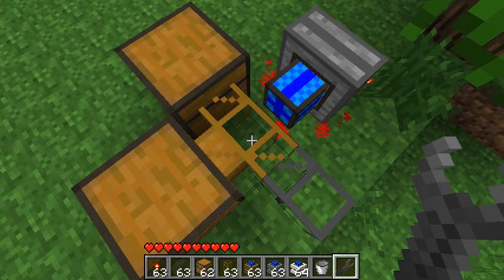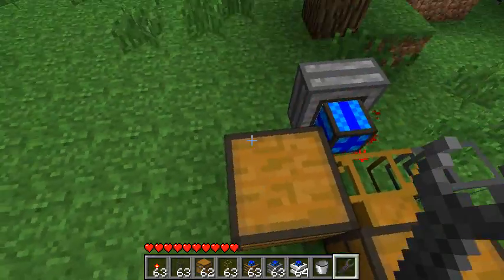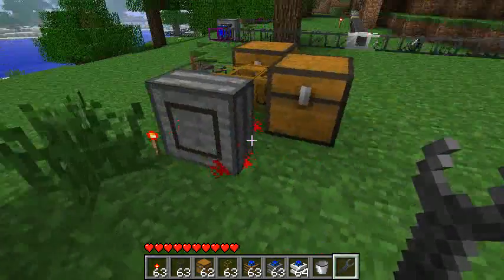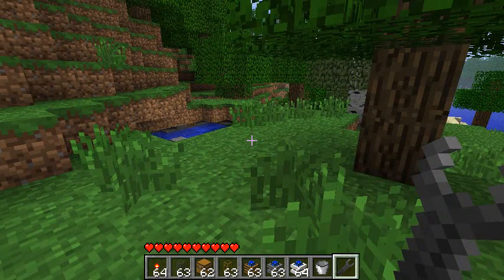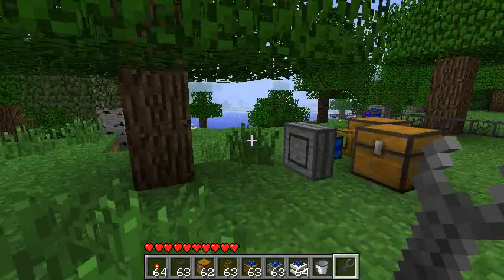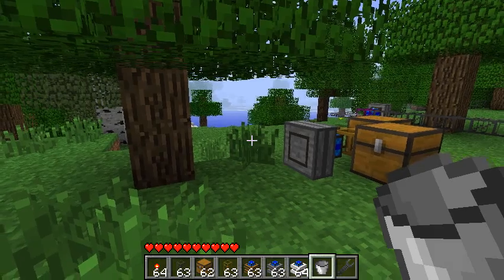It used to be difficult to work around this kind of pipe because every time you would place a block next to it, it would change the input. Now that's not the case anymore thanks to this new item. Let's get back to the engines. The third kind of engine is called the iron engine or combustion engine, and it is going to be based on a new resource generated in the world with this new version of BuildCraft — oil.